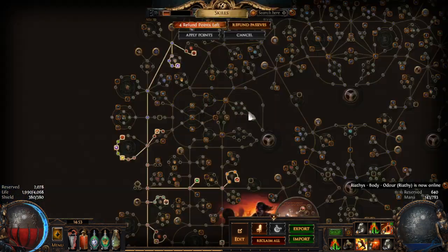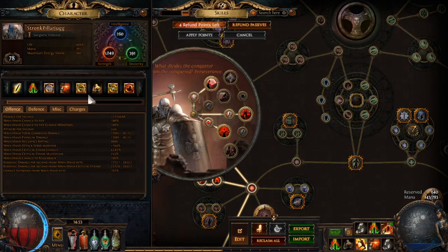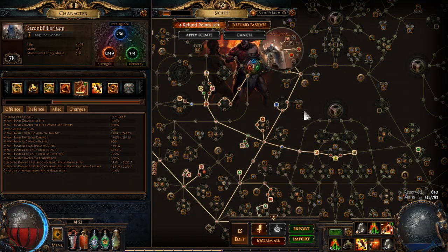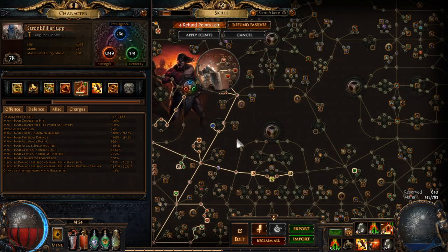As for my ascendancies — one of the cool things about Juggernaut is you get Undeniable, which gives 1% increased attack speed per 150 accuracy and grants accuracy equal to twice your strength. Currently our accuracy is sitting at almost 10,000. We are scaling accuracy through nodes like Eagle Eye and getting Versatility, which also gives crit strike chance, stats, and attack speed — a very efficient node for this build.